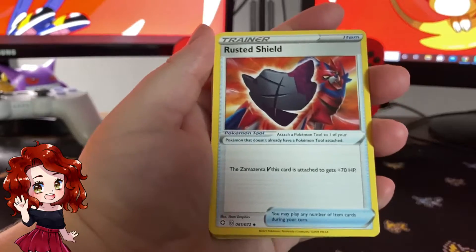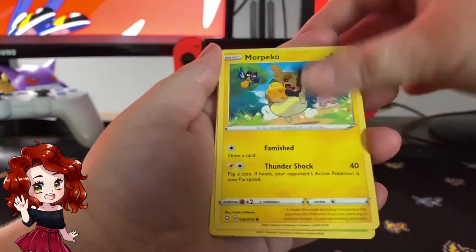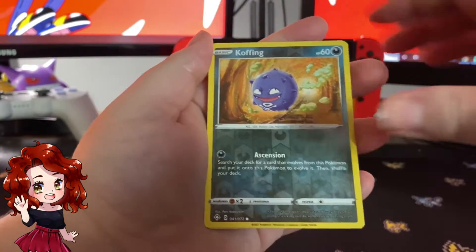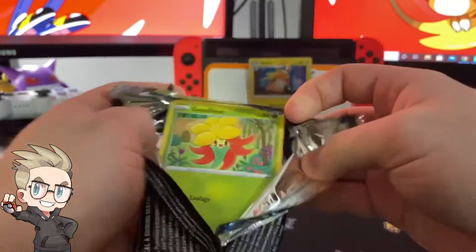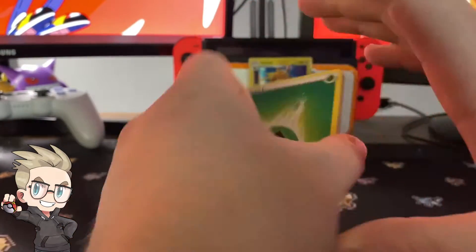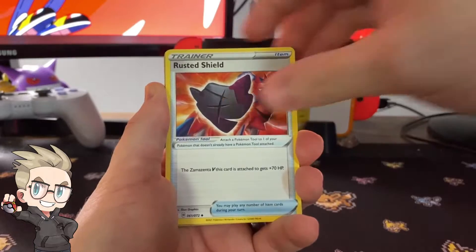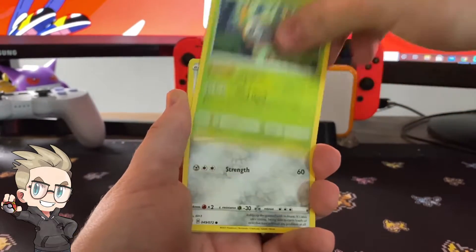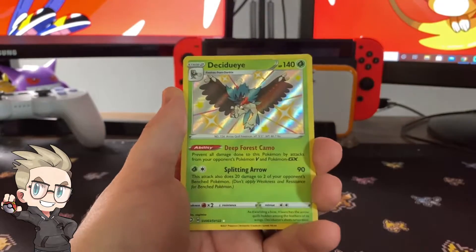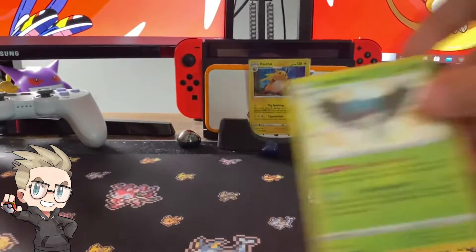Darkness energy — Rusted Shield, Eldegoss, Cramorant, Sinistea, Morpeko, Cacnea, Chewtle, Spinarack, Coughing reverse — and Yamper. Should we have left this sealed? Could have sold it for $120 but no, we don't do that here, we open our cards. We have Rotom, Cramorant, Rusted Shield — a lot of duplicates. Cufant, Dreadnaw — and we got a shiny!